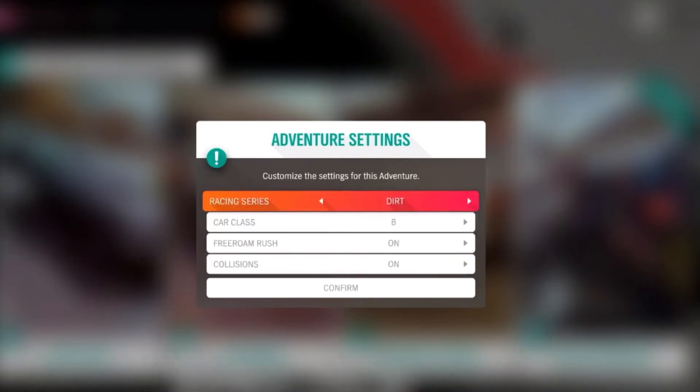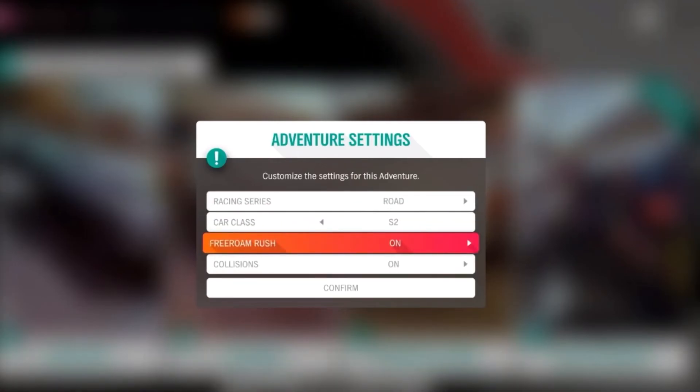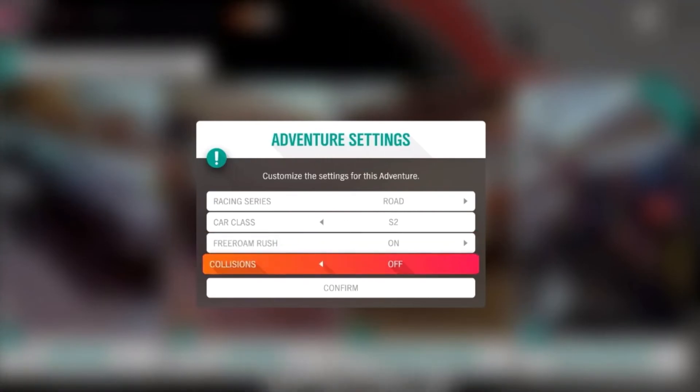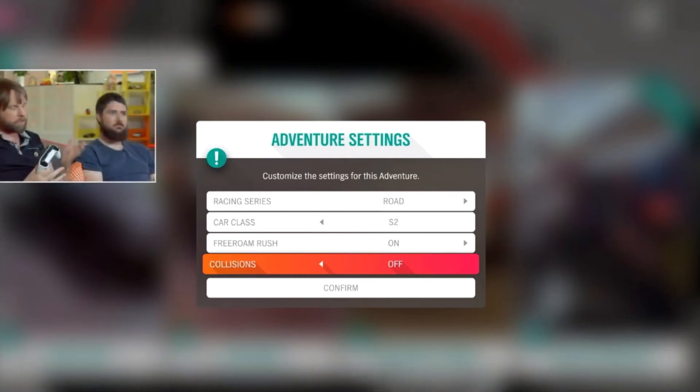They did warn that if you're picking a specific niche — say street races in class B with free run rush on and collisions off — you might only have three other people searching for that, and loading times and matchmaking could be significantly longer than if you were just searching for a normal online adventure session.